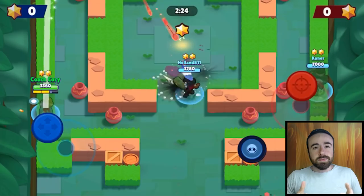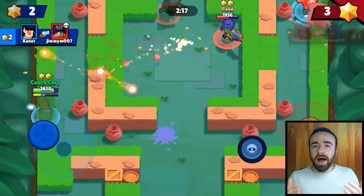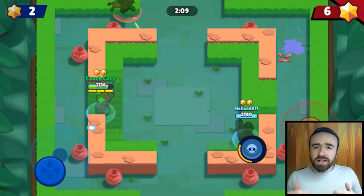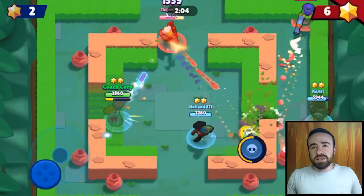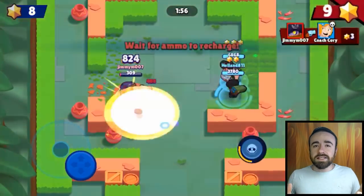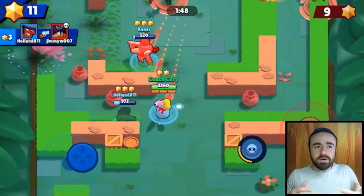Piper — this was actually surprising. I thought she'd be really bad with auto aim, but her attack is fast enough that she's actually pretty good with it. I'd recommend it, especially because aiming with the normal joystick control is really hard with Piper — you move a tiny bit and your shot goes a completely different direction. Auto attack is decently accurate, and that's good enough for Piper. For her super though — never use auto attack. You'll just go straight up and look like a fool. Don't do it.